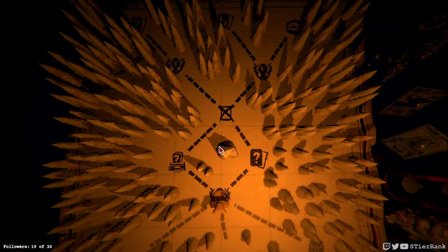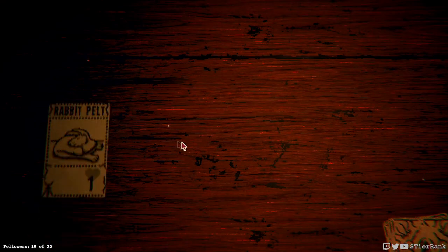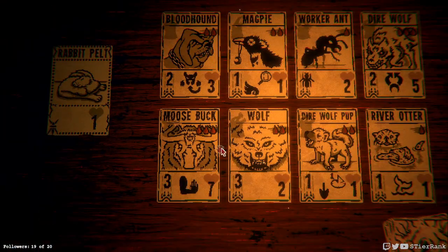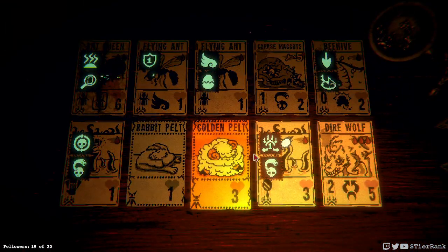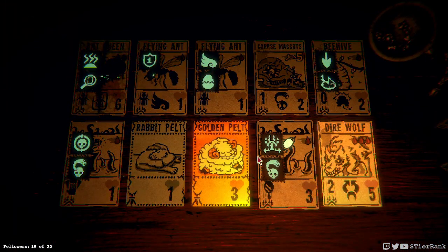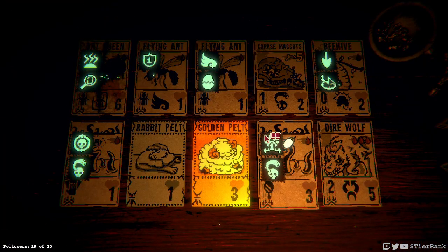Rabbit pelt is getting pretty good stuff. Now is a Moose Buck worth getting? Perhaps. I do have a Dire Wolf already, so I could get a second one and try to use the fungus. Two Dire Wolf Pups would be really nice to combine, but I guess it's late for that since we've already sacrificed the sigils going on something else.